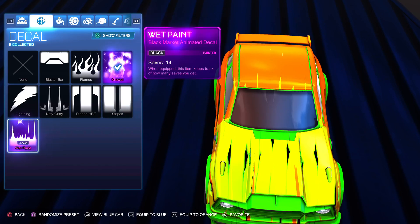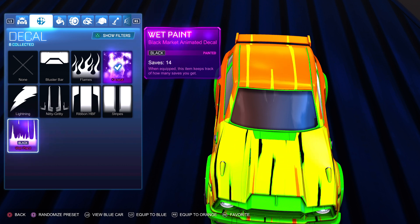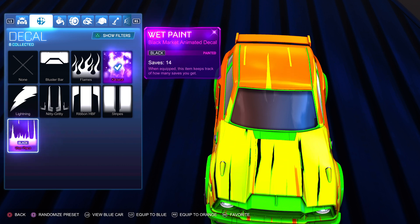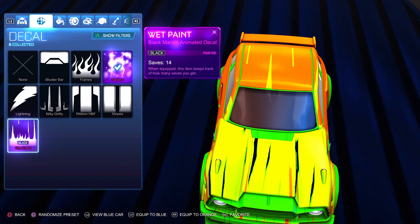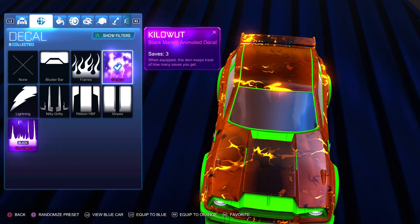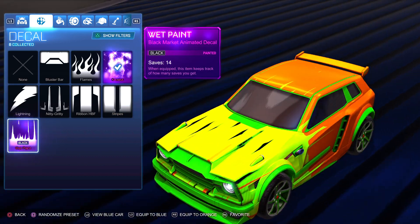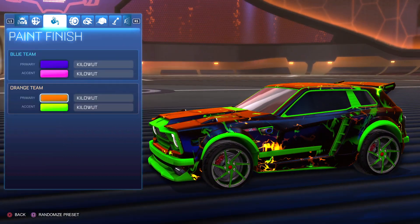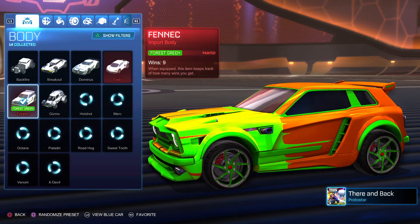I like that, and I like the purple stuff which is like the wet paint, yeah. The black market stuff - I love the black market stuff. That's really cool. Guys, that's my character. Now we'll see what it looks like as this. Not the best at all, I wouldn't pick it.